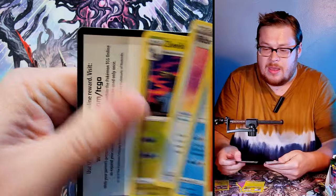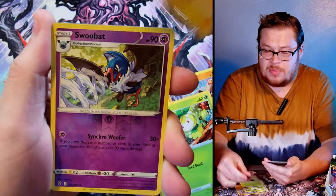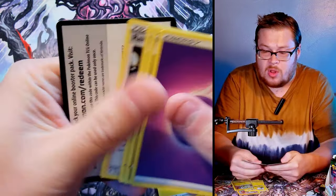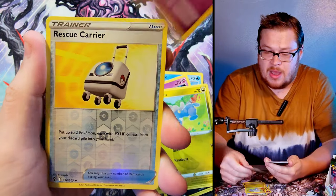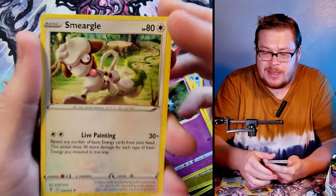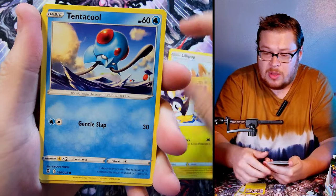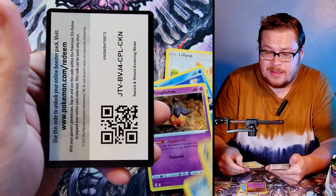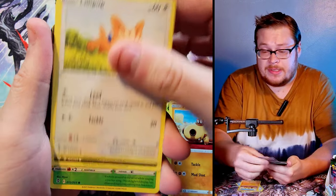Flying through these packs — Flapple, Sableye, Pikachu, a Swoobat reverse looking pretty cool, behind it a Dreepy, just a normal. Then Bergmite, Drowzee, a Kangaskhan, Bagon, another Woobat, Rescue Carrier as our reverse, and a Smeargle — I don't really like him. Moving on — Emolga, Tentacool, a Pumpkaboo, another Swoobat reverse. I saw a shine and got excited, but it was just a Swoobat. A little too excited — it's okay, we're gonna find something good in a second.